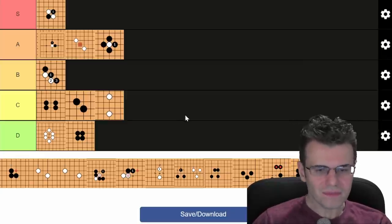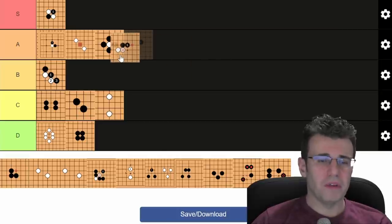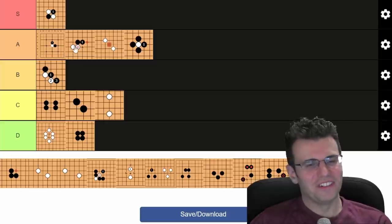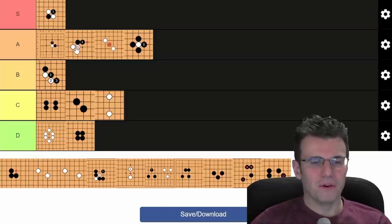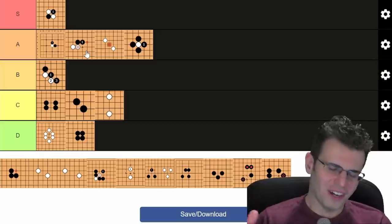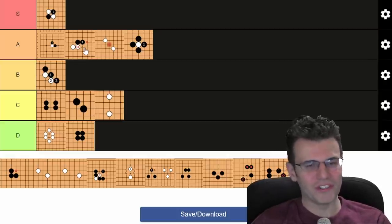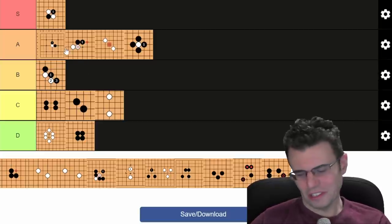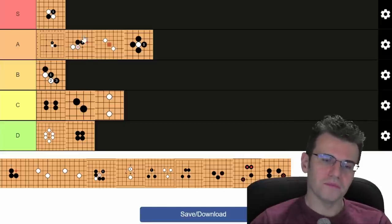Nobi, or extending one line — this is great. I'm putting it next to hane because these are your bread and butter. Your opponent pushes into you and you just extend, nobi — beautiful, one of the most secure solid shapes. It does get a bad rap because double-digit kyu players just want to build walls and extend way too much, but it is one of the most secure solid shapes. A tier.